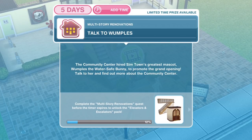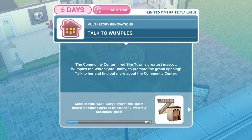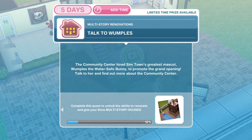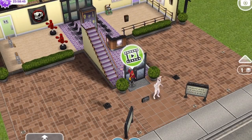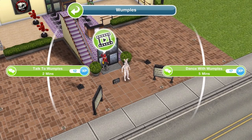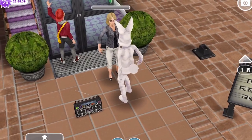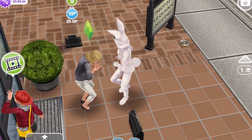Now we need to talk to Wumpels. The community centre hired Sim Town's greatest mascot, Wumpels the water safe bunny, to promote the grand opening. Talk to her and find out more about the community centre. Let's click on Wumpels and talk for two minutes. We have finished talking to Wumpels.